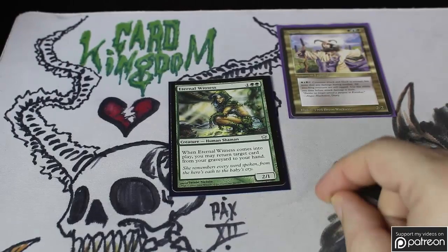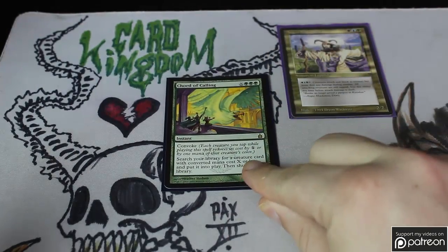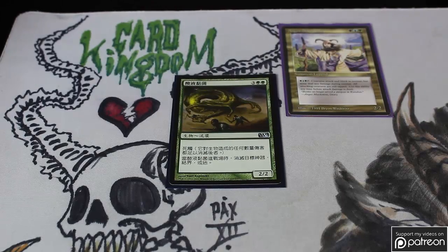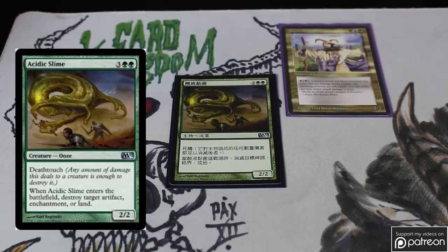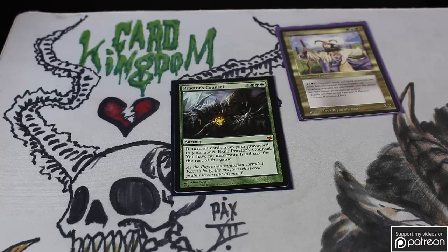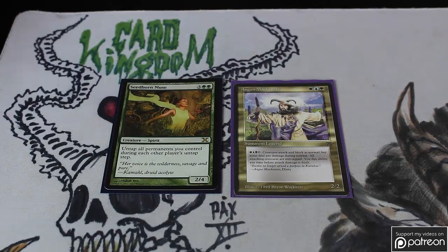Eternal Witness allows you to bring anything back — this is the best regrowth effect in EDH. Chord of Calling is a wonderful card at instant speed and is much more flexible than Green Sun's Zenith. Acidic Slime is extremely useful in this deck — I will be replacing this with an English version because this is one of the few decks I actually loan out to friends. I'll probably also trade out the Cryptic Command for one with text so people know what the modes are. Praetor's Council is one of the best draw spells in the game — I've cast this for 20-plus cards from my graveyard before, and it has a built-in Reliquary Tower effect. And Seaborn Muse is highlighted last because the combination of being able to untap Angus every turn is just incredible — it's like having a reusable Fog every single turn.